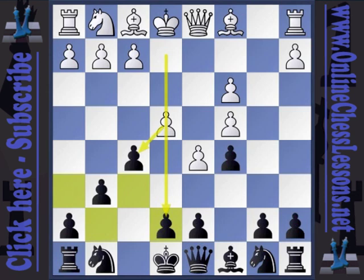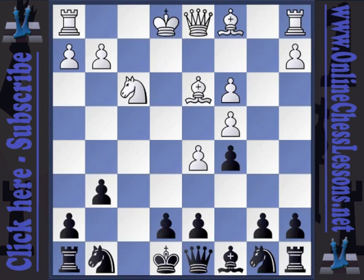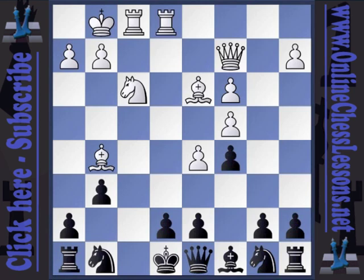White's primary idea with this is that after e4, f takes e4, then f3 — again in conflict with our e-pawn. White offers a very promising pawn sacrifice to totally get rid of our influence in the center with our e-pawn. Our g7 square is pretty weak. We do have the possibility of Queen a5. White's primary idea is that after e takes f3, Knight takes f3, Bishop d3, castles, Bishop g5, Queen c2, and Rook a-to-e1, he'll have extremely rapid mobilization.